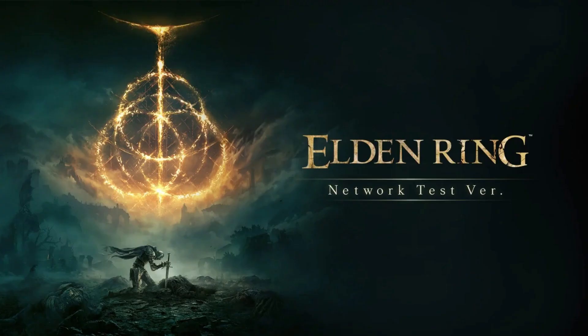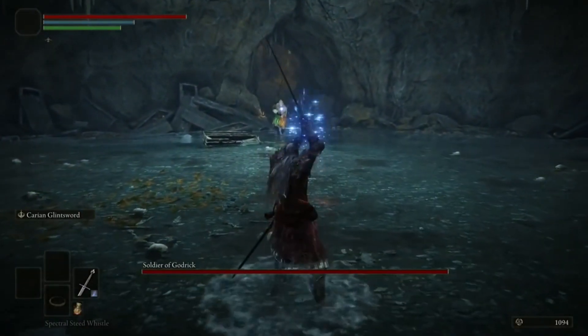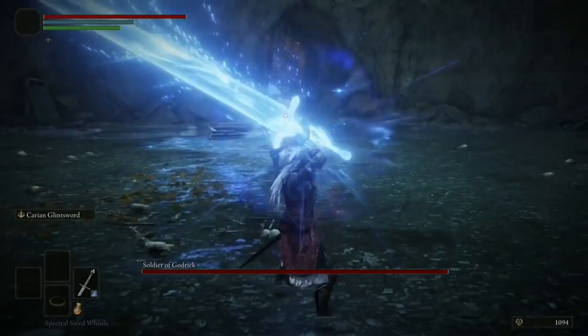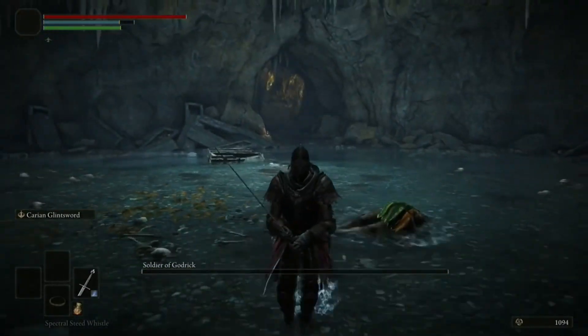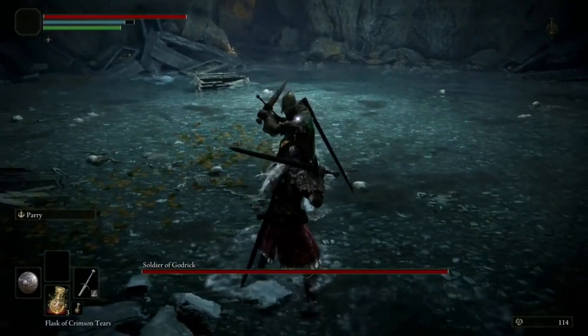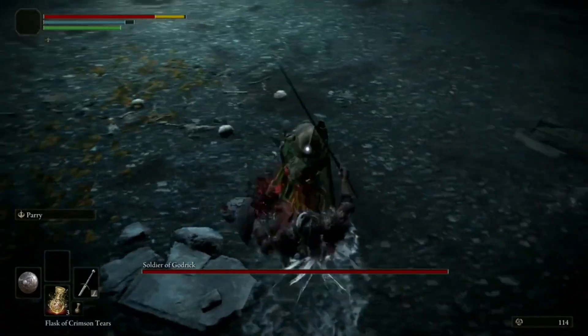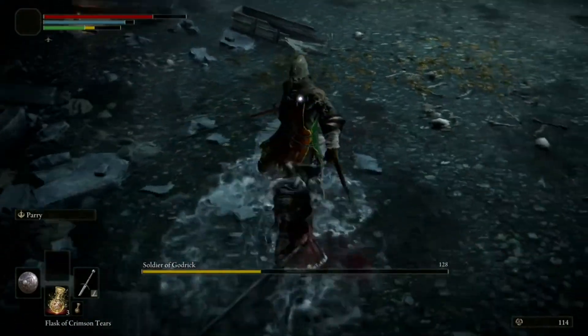The easiest boss in Elden Ring Open Beta has to be Soldier of Godric. He is located in Fringed Folk Hero's Grave. Really, he's just a normal boss enemy you kill to farm souls, but now he has a boss health bar, so he counts as a boss. He's the easiest because he dies in two hits most of the time, and he's a basic tutorial. But you can't help but love him.